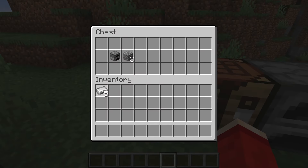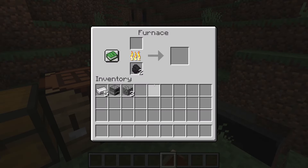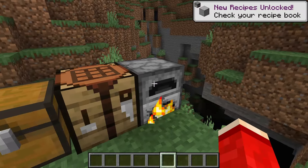What you're going to need is 5 pieces of iron, a furnace, and then 3 bits of cobblestone. Put the 3 pieces of cobblestone into a furnace — this will give you stone. Put that back into the furnace and now you should have 3 pieces of smooth stone.